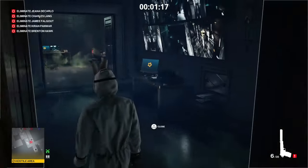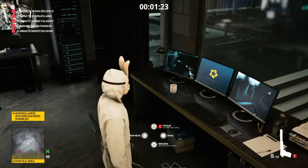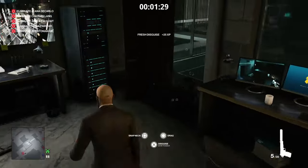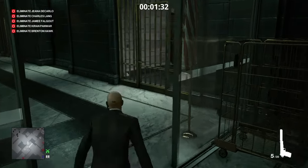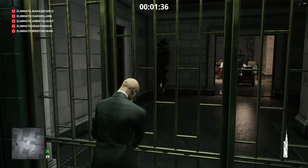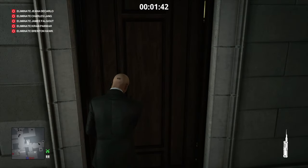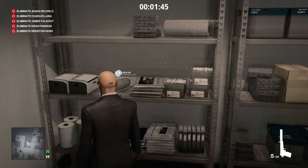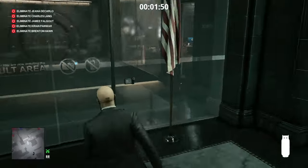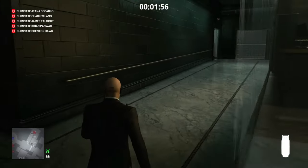We can then return to the room, turn off the air conditioning, and take out the surveillance system. We're going to grab a key card from the guard here and his outfit, then make our way around to the IT department area. We'll lockpick through the gate and into the storage room on our left, where we will find a propane cylinder.